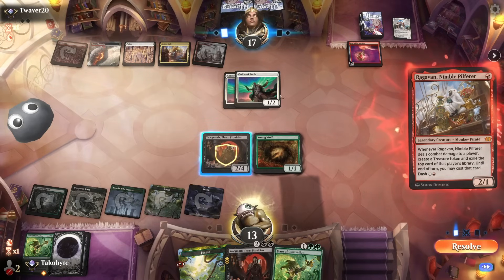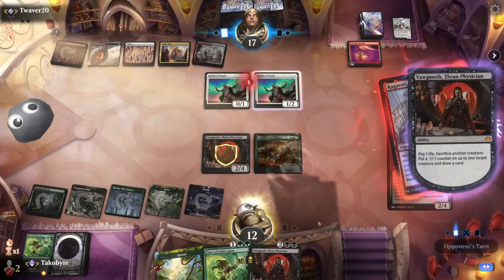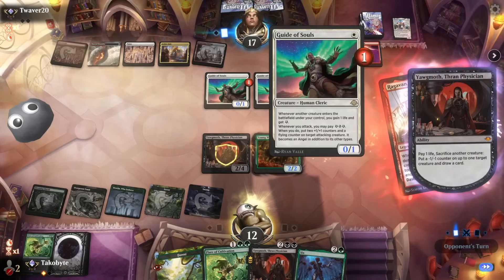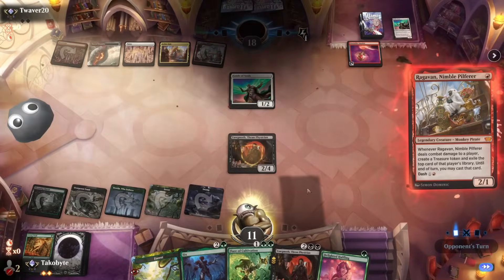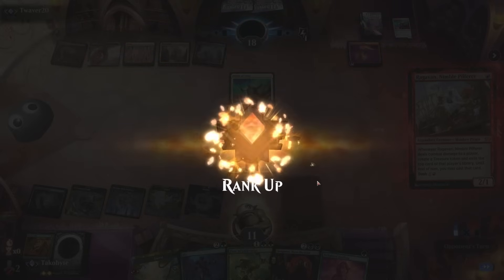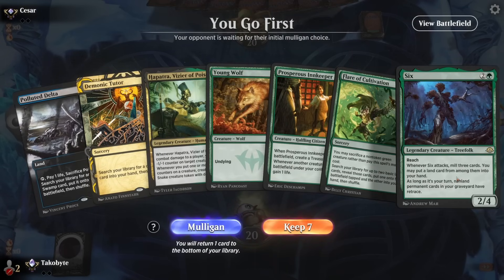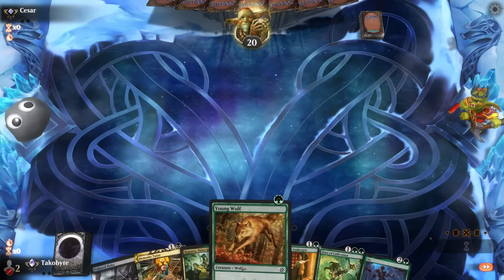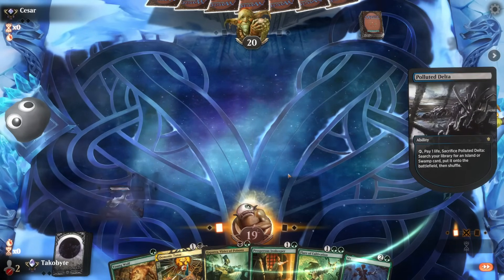Ragavan — they played it for one mana. Nice, we found Six. Six is actually really sick with Flare of Cultivation because it gives you a land into your hand. We're ramping to six mana on turn two — oh my god.